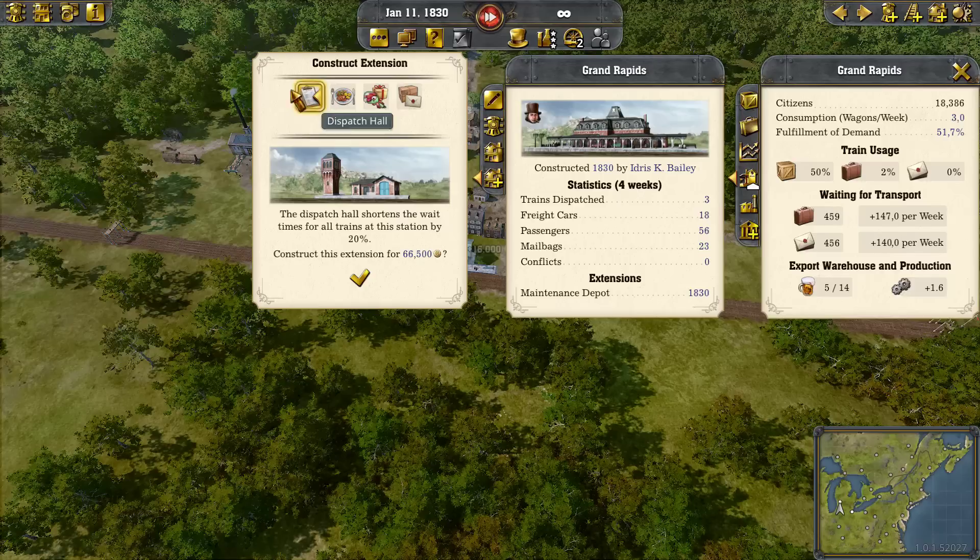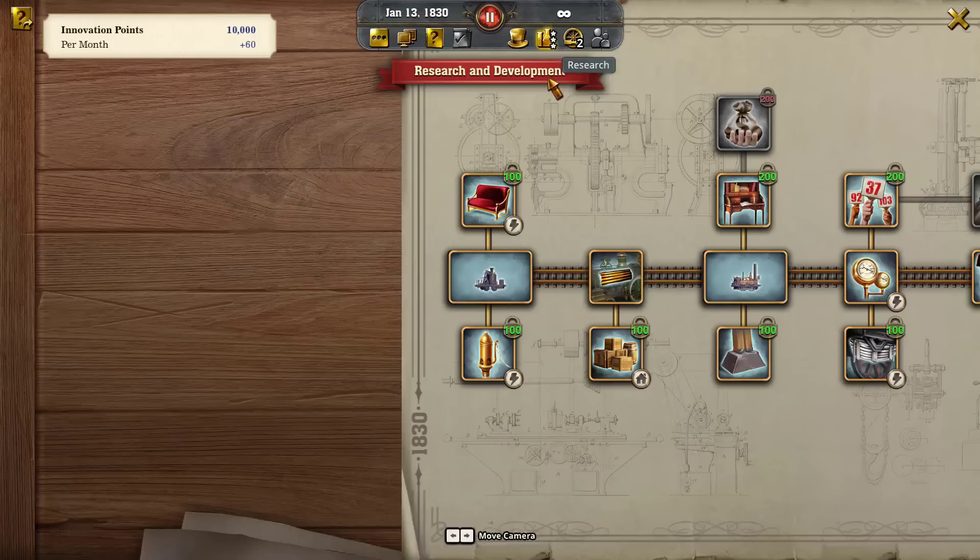That's outside the scope of what we're going to do today. We're talking about warehouses. A warehouse is now an item that you research. So we're going to research the warehouse, have that available, and we'll just do something else. We have a little bit of research, we're in sandbox. Now we have researched the warehouse, and we go here, add extension, and there it is — the warehouse. We are going to add a warehouse to Grand Rapids.